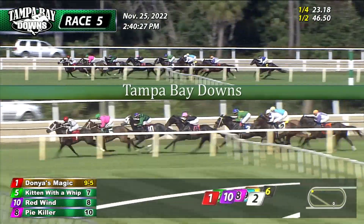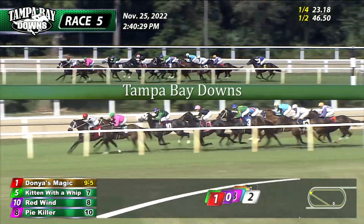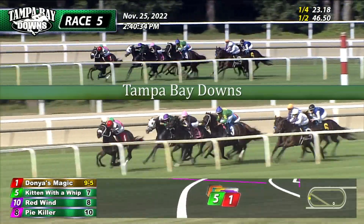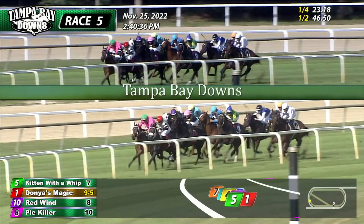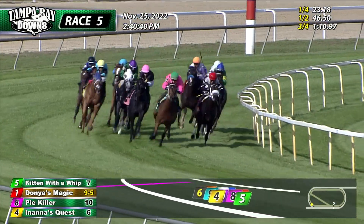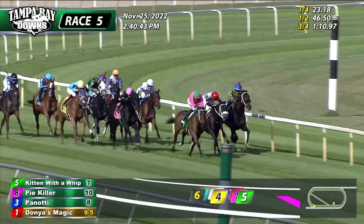46 and two, the time for the opening half mile. Donya's Magic, the lead is three quarters of a length. Turning up the pressure, Kitten with a Whip. Red Wynn continues out three deep from third. Pike Hiller stays toward the inside in fourth. Here's Inanna's Quest starting to launch a rally. She Nasty is also gaining from the back but going to loop out six or seven wide as they come to the top of the stretch.